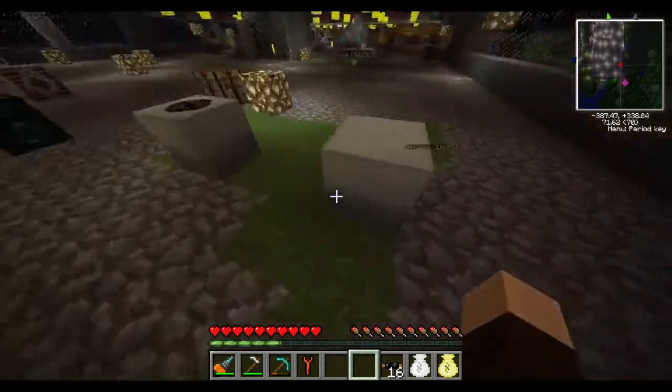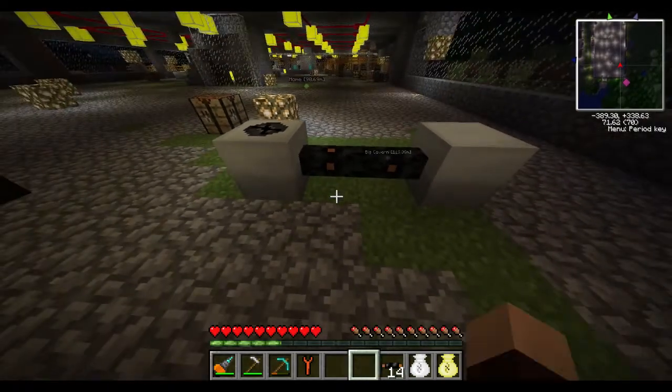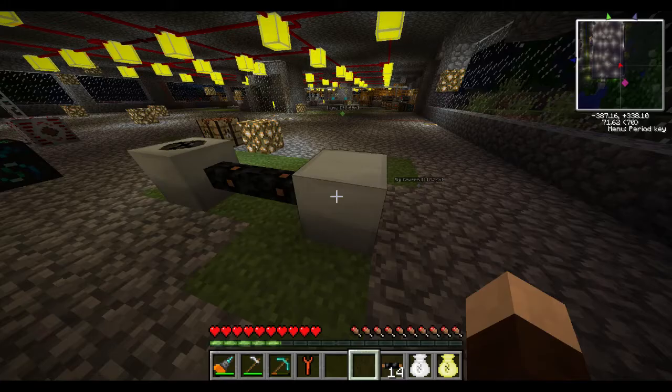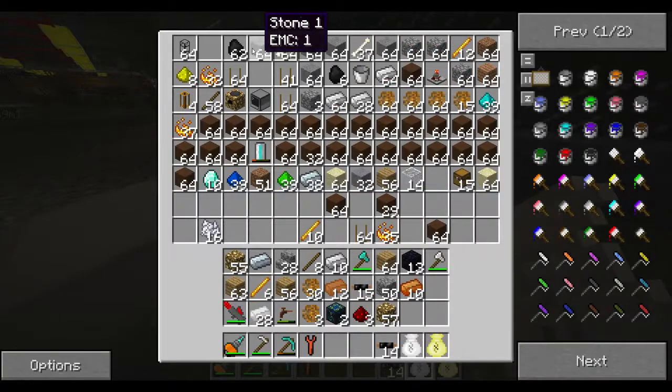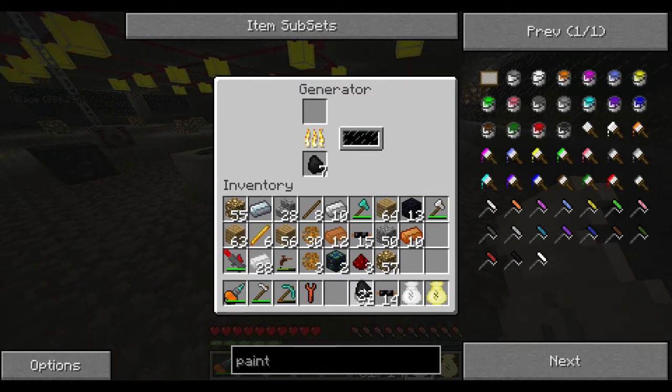So we put our generator, got our macerator, and in between the two we put the two copper cables and they function as a power source. This is a generator and it's run off of coal, just as any other furnace would be. So you can see we've got a big stack of coal. If I were to put some coal in my generator, you can see the light went on.